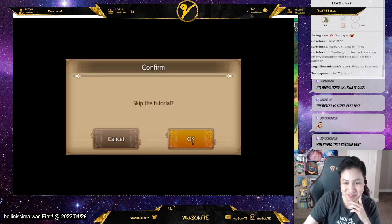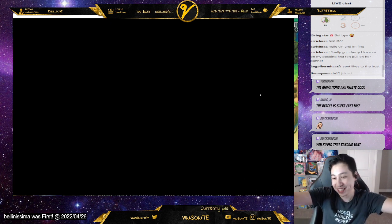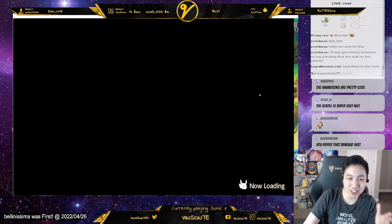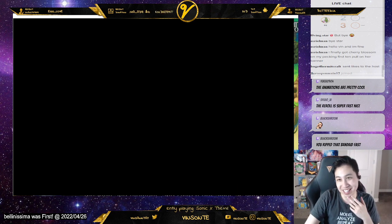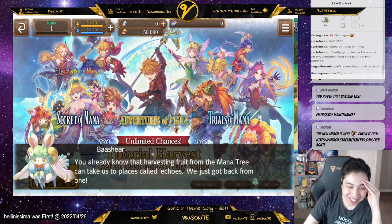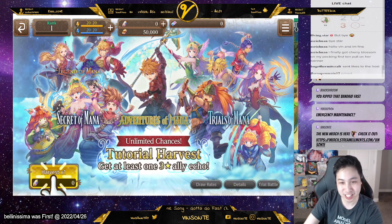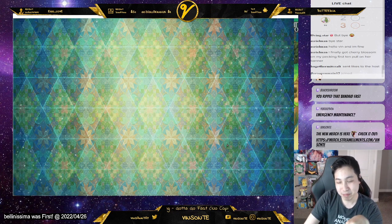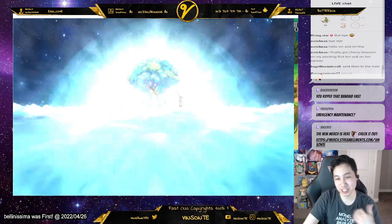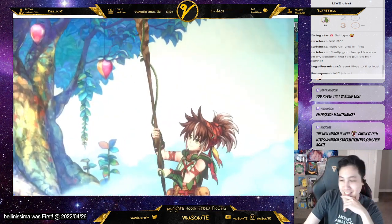Then it asked you to skip the tutorial, and if you've already done the content you can just skip that too. The reroll is pretty quick. I'm gonna go for Kevin again — this is technically the longest part, just trying to get the three-star you want. Hopefully you guys enjoy that, check out my other streams on Twitch and YouTube. Subscribe, like, and comment.